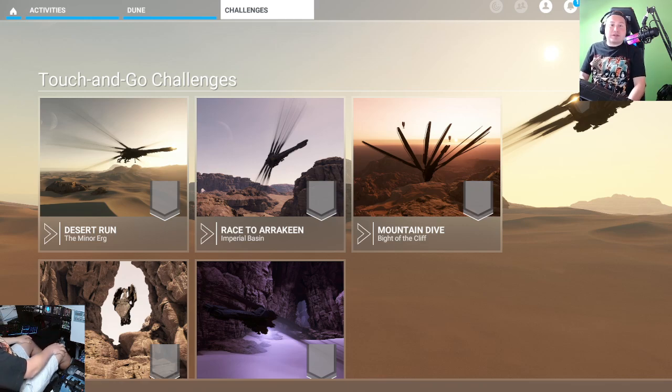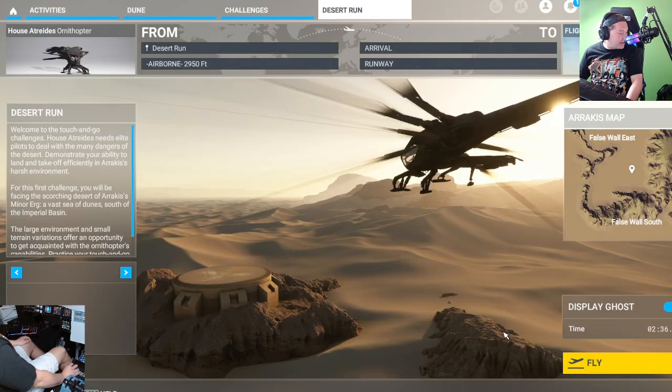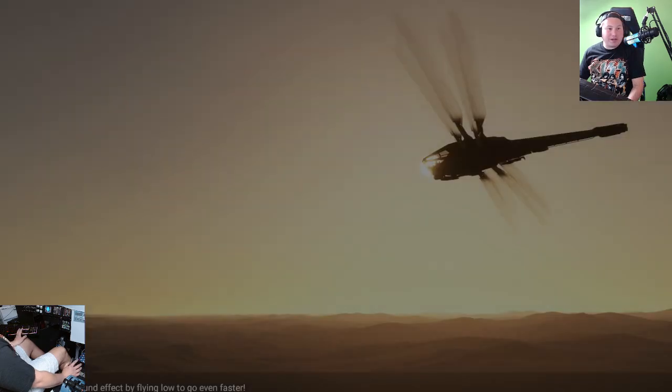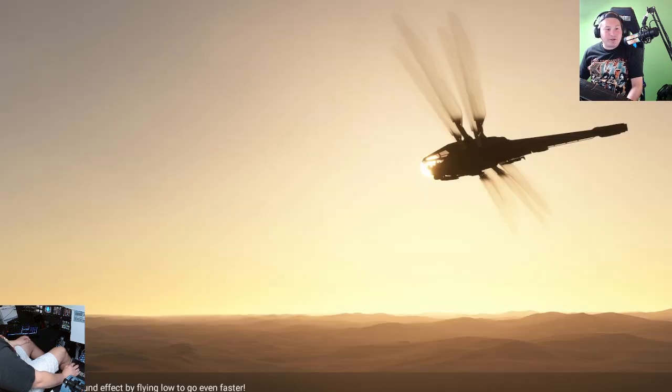Hello everybody! FS Captain Alex here, back with another video. It's been a while — been busy with life — but we are back at it. Today we have the Dune challenges that have been added to Microsoft Flight Simulator. Very excited to check these out. We have not flown this aircraft yet, so we're going to do the desert run because that looks like a lot of fun, and we're just gonna wing it. Without further ado everybody, let's get right into it.